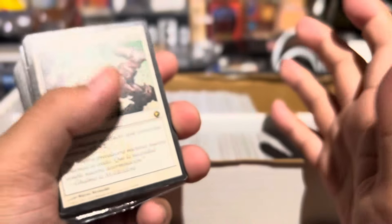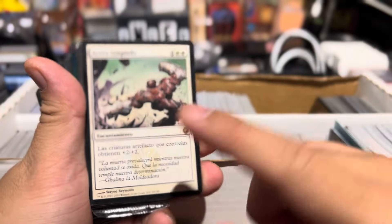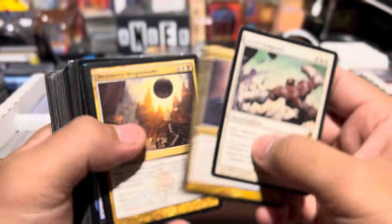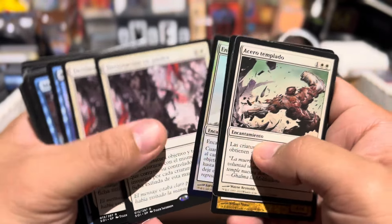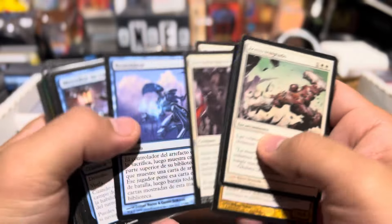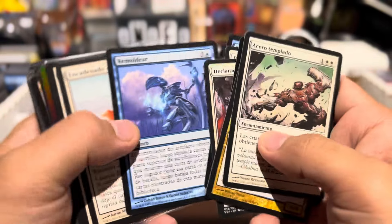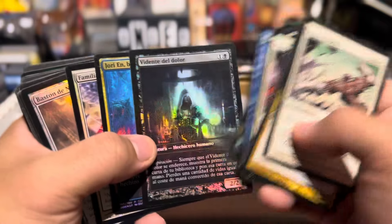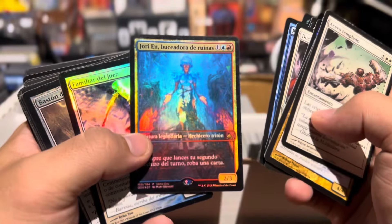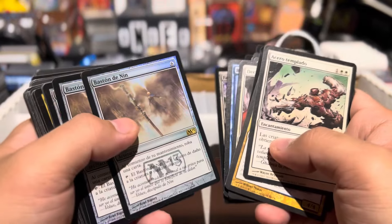Back in the day it was much easier. Oh, what is this? Tempered Steel. Ooh, Zombie Token. Chandra, Declaration in Stone. Some of them are Rattlechains, right? Yeah. There's actually a good amount of decent cards here that I haven't gone through.